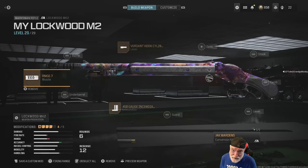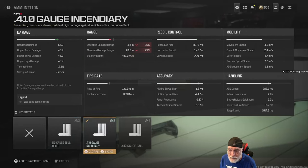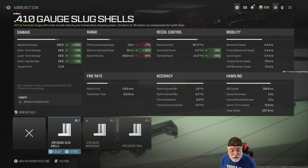Back when I was a 2nd Lieutenant, I thought the Jack Warden's kit turning the Lockwood into the Akimbo was a bad idea. Like all Lieutenants, I looked at the numbers to prove my point. With the slugs, you get a headshot damage of .209 and an increase on all other damages — a very significant increase — with just a little less on the effective damage range, a distance closer than my personal space.